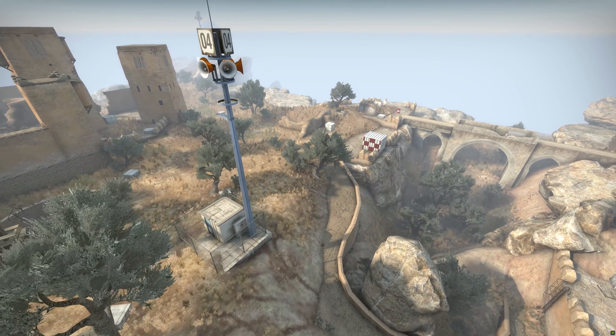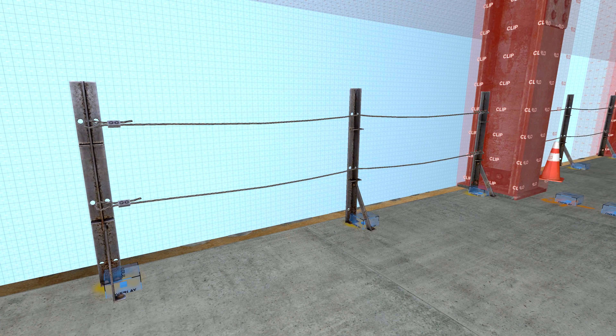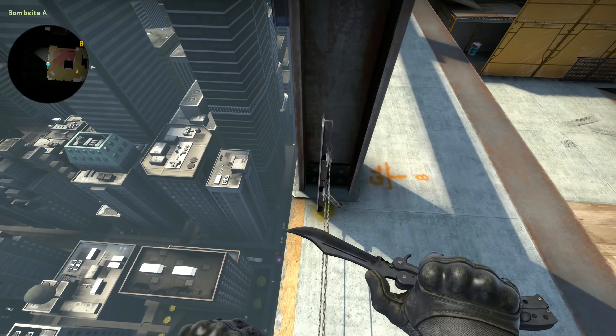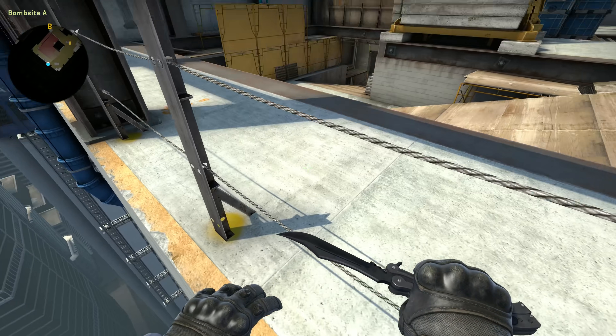Don't ask why it was a problem - these blocks aren't even part of the new Sirocco map. They also clipped the fences around Vertigo, making their collision boxes big and boxy. Presumably this will make interactions with them more reliable than if you were only dealing with the models' hitboxes.